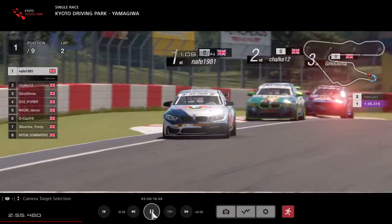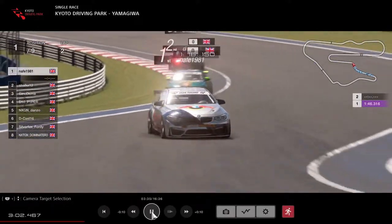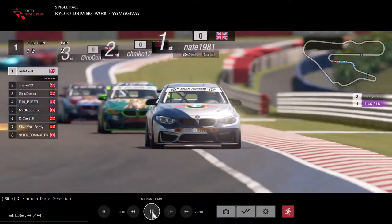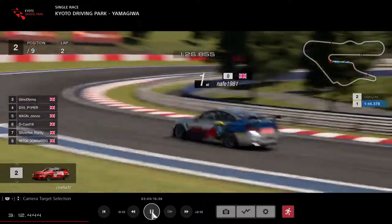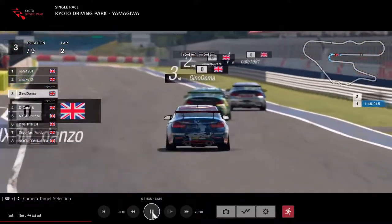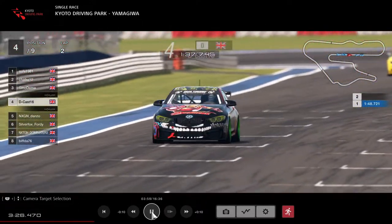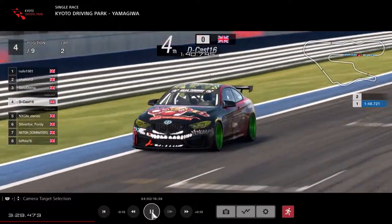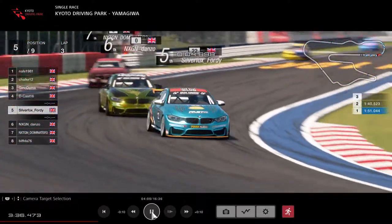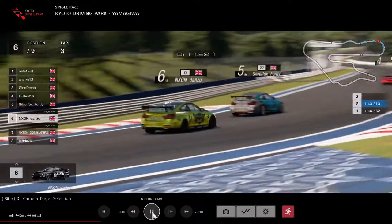The alien driver had a good one last week on a different race with different wheels - he was on fire. But Chalk is a dab hand around this circuit and will give it his all. Gino Demer hanging on in 3rd. D-Cast is up to 4th, Danzo up to 5th, Silver Fox 40 in 5th as well - this has all shuffled through. Silver Fox has got right on Dominator's back door and Dominator is up to 7th.